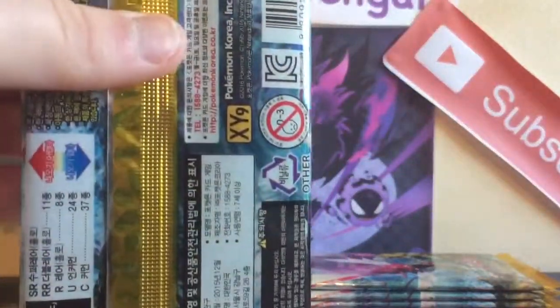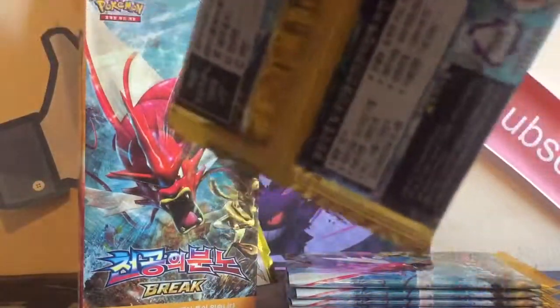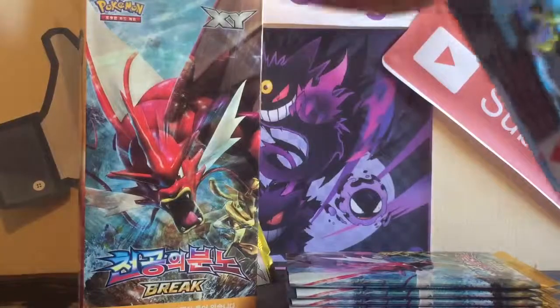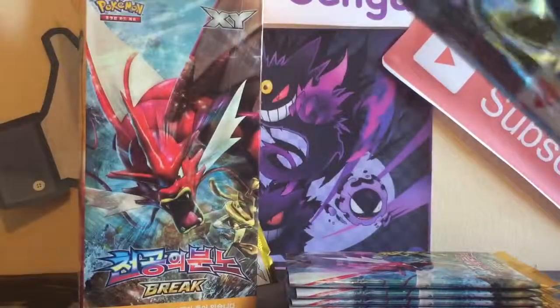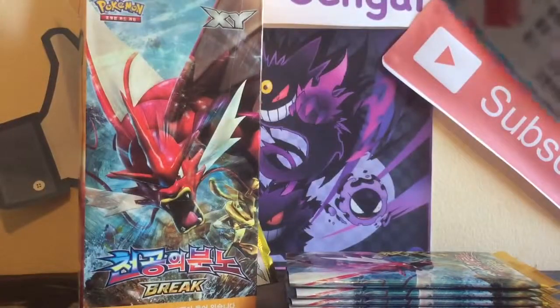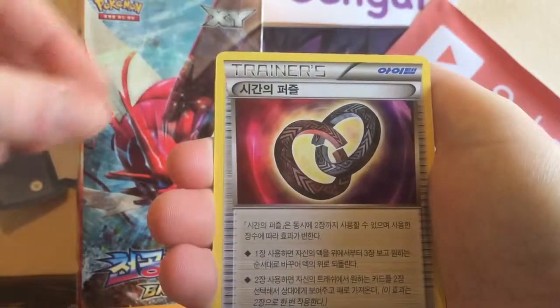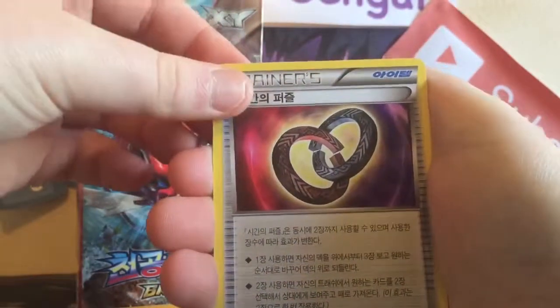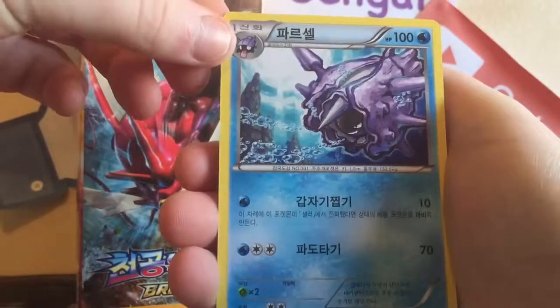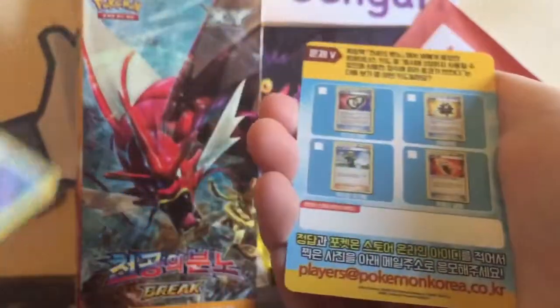I'll get my scissors out and make a bit of a hole — yeah, there we go, think that's a hole big enough. Starting off here with a Gible, a Rattata, a Zebstrika, a Puzzle of Time I think, and a Cloyster. I keep saying non-holo rare but I think it's just an uncommon — I'm so used to saying non-holo rares.